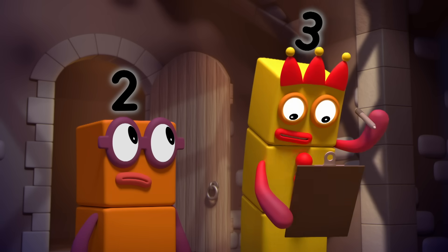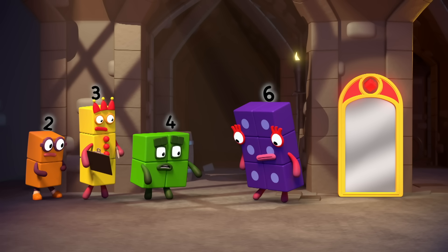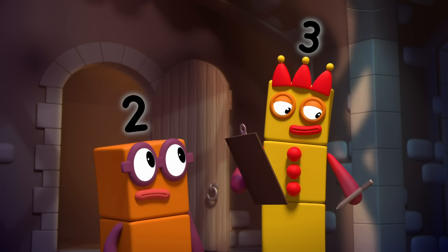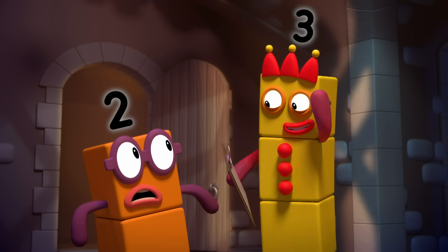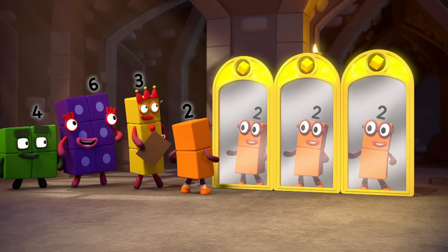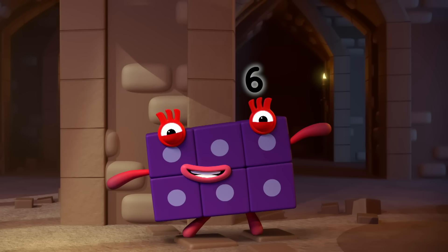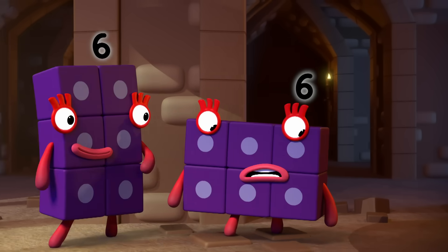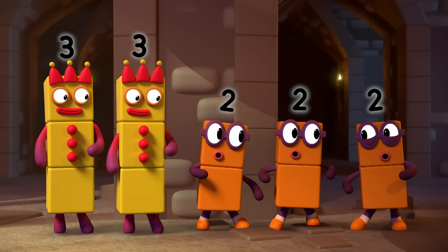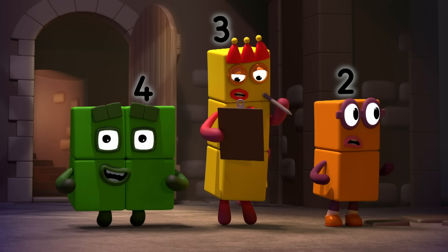All right then. We've got two, three, four, then six. Oh no — we're missing five. How many lots of who is five? Hmm, let's try... You! Three lots, please. Three lots of two is six. Number six is on the floor. Wait, have I said that before? Hehehe! Two lots of three, three lots of two. I was hoping for a five.